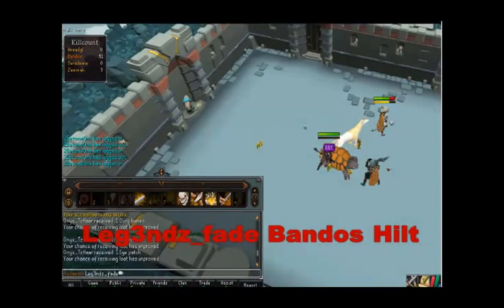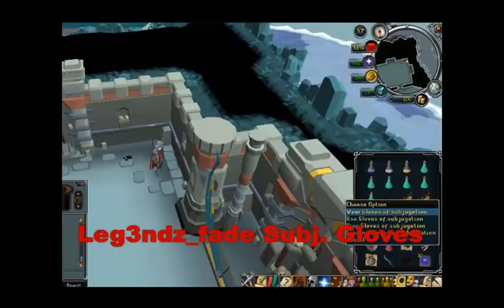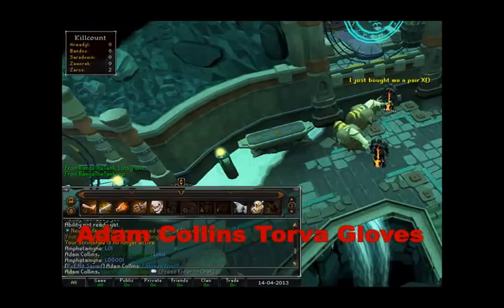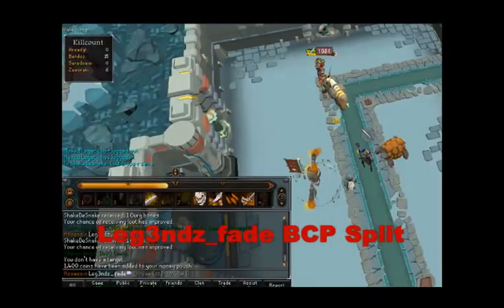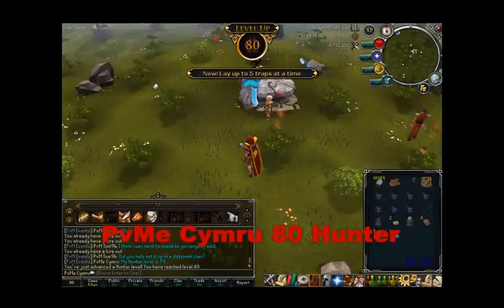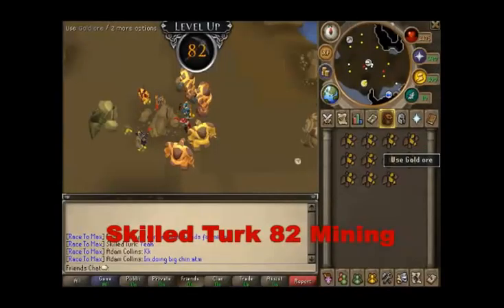What you're going to be seeing from these first few clips is a few drops. Drops from bosses are not technically helping you towards the Max Cape in a direct way; however, you do make money from bossing and money is used to buy skills, so indirectly drops from bosses does help towards getting the Max Cape. I did have a ton of screenshots submitted this week and one video clip as well that will be shown later.